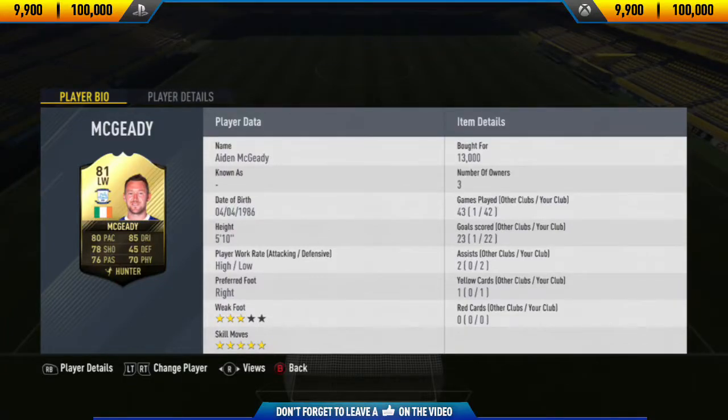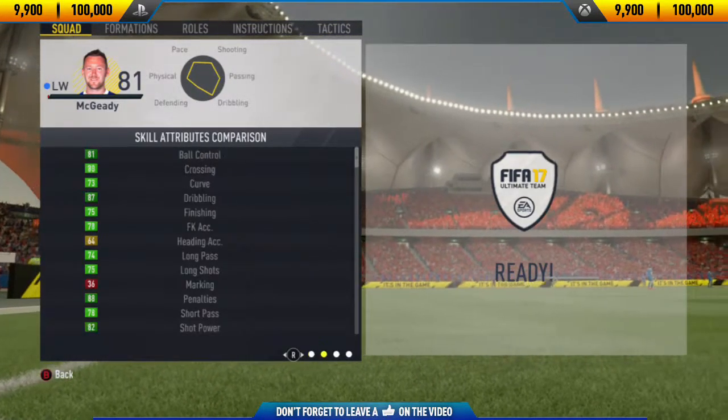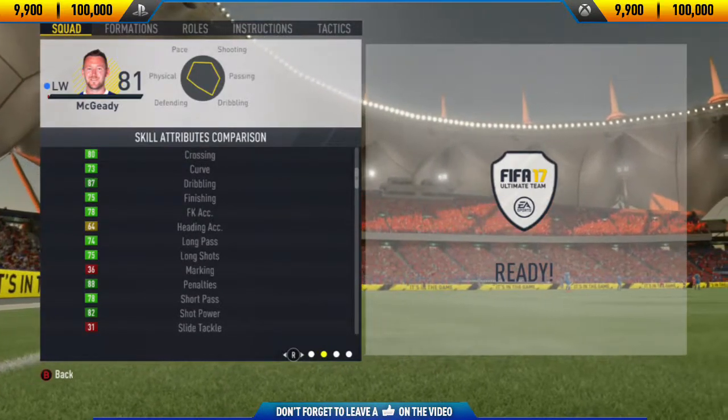Hi guys, Jason here and welcome back to a brand new FIFA 17 player review on my channel. In today's video I'm going to be reviewing 81-rated Inform McGidi. He managed to score me 22 goals and get me 2 assists in 44 games — not bad for a left winger, and he's actually a position change.